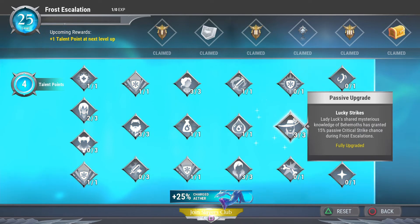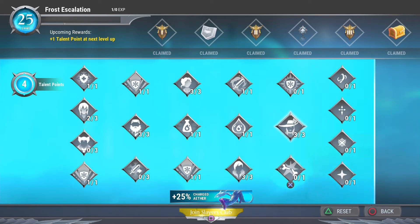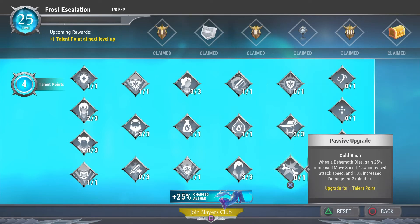Lucky Strikes is a must-have because that's a passive critical strike chance increase — more damage for us, especially with the crit builds I showed in my previous videos. Cold Rush is also really awesome for our setup: when you kill a behemoth you get 15% increased attack speed, 10% increased damage, and 25% increased movement speed for two minutes, which is pretty significant. We're adding a point into that.